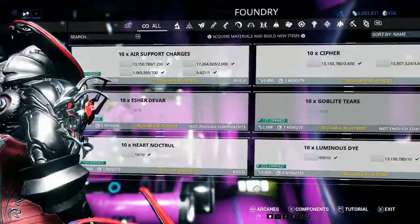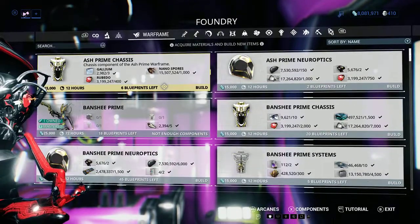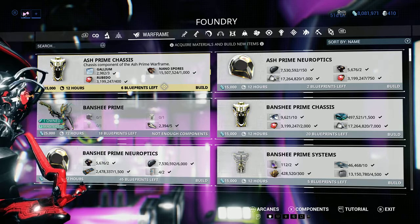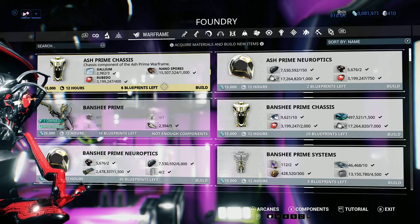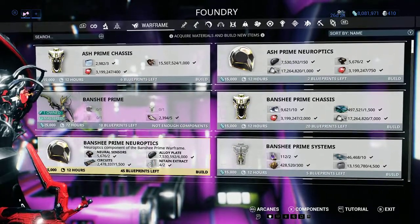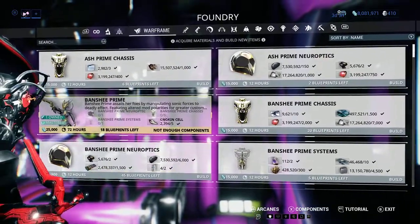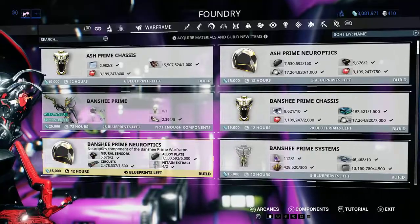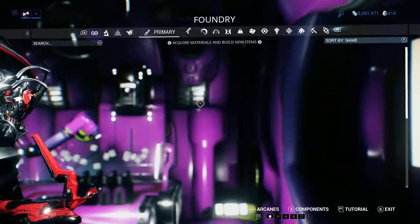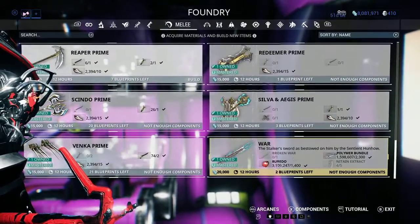What that means is you can take pretty much anything in this game — literally everything except for normal frame blueprints and certain resources like circuits, alloy plate, nightane. But what you can trade is the Banshee Prime blueprint or neuroptics, because they are primed and therefore tradable. Normal blueprints, like the melee blueprint for the War, cannot be traded.